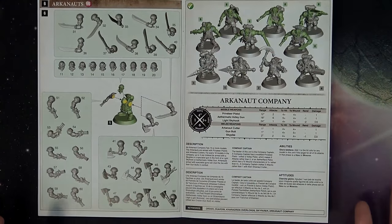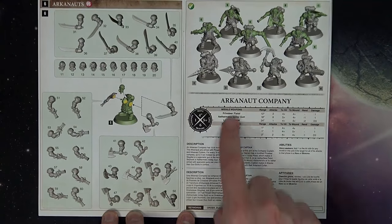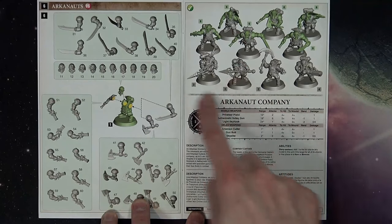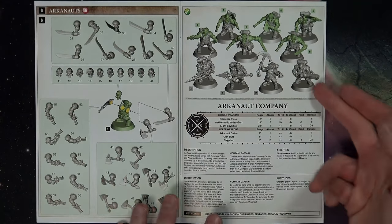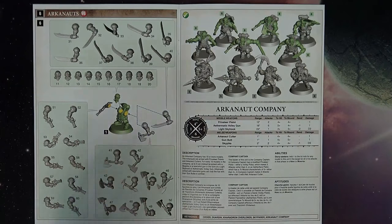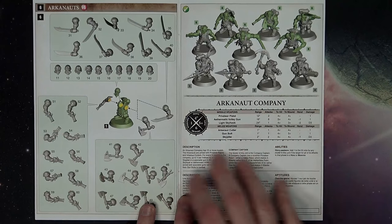On the next page you can see the Arcanauts themselves. They have their Cutlass Cutters — which can vary between a cutlass style or an axe — and their privateer pistols. Here are the rules for them and how they should look when assembled based on equipment. You want that nice dynamic pose, so you'll want to select the right torso to go with it. The Aethermatic Volley Gun, for instance, wants a guy bracing with that stance. Just keep in mind poses may not always dry-fit correctly.